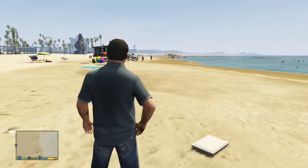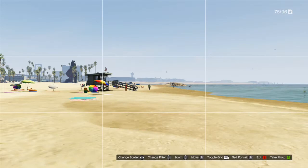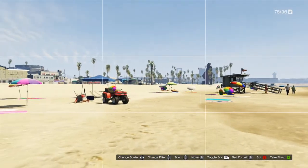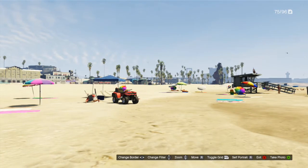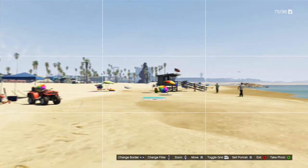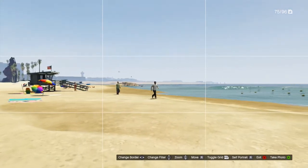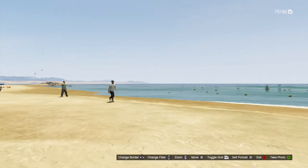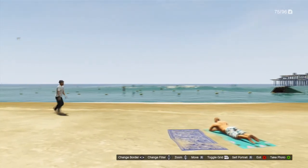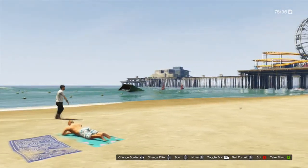This next feature I'm showing in single player, but it also works online: you can now turn the camera grid off while using the Snapmatic phone. Just by pressing one button on the right bumper, you can easily turn the grid off so it doesn't appear when you're using it. Of course, once you upload photos to the Social Club they're no longer there anyway, but if you want to film anything in a cinema mode kind of thing with black bars, you now have the grid removed.